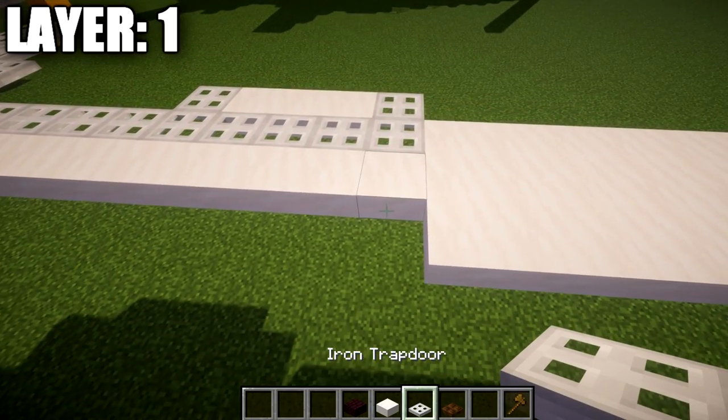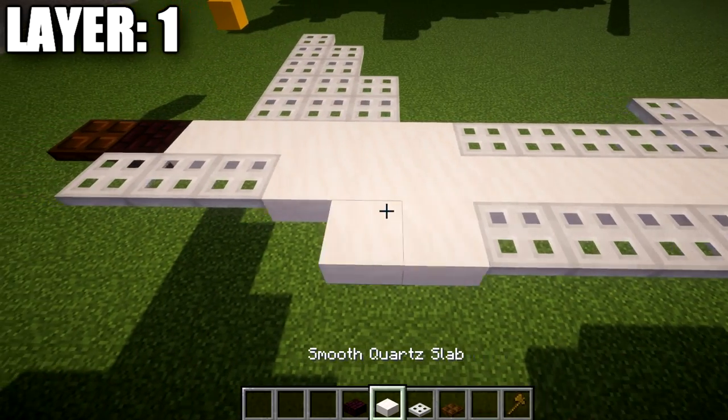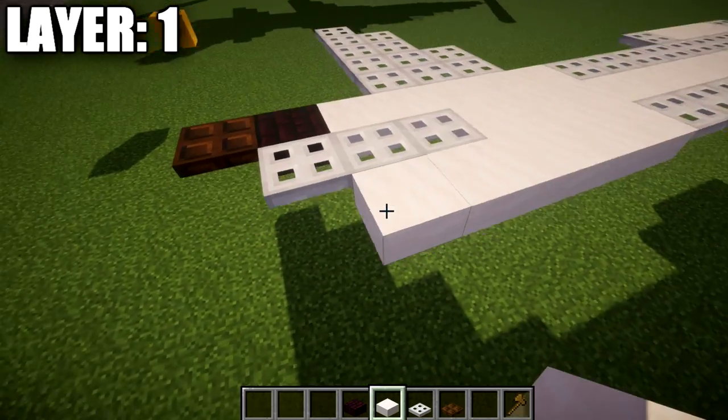We're going to take our iron trap doors and place down nine of them, followed by five quartz top slabs.